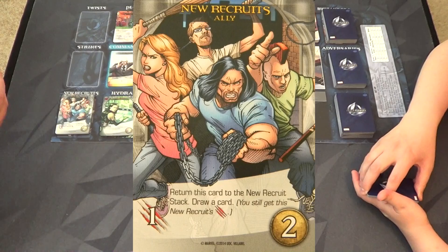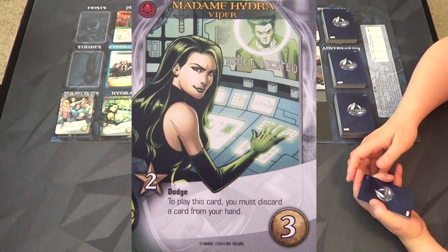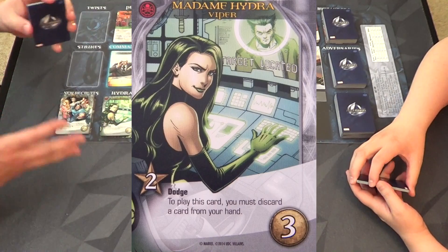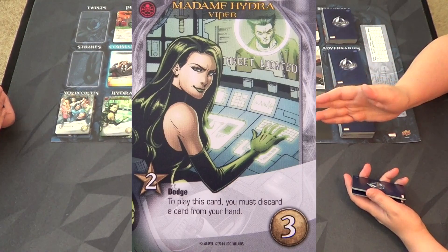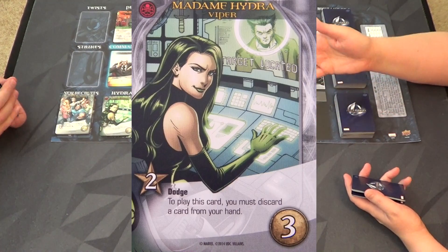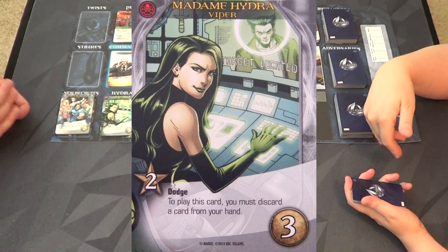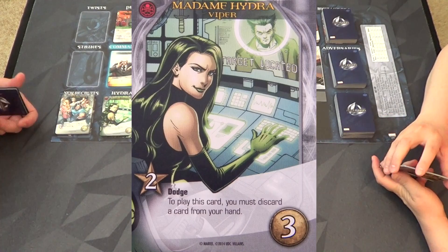Then there's Carmen, Madam Hydra, which we've really been enjoying - same cost as Maria Hill, but she gives two separate abilities, one negative and one more positive. I really like the dodge ability because if you don't want to use the recruit points you can just discard her and draw another card - that's what dodge does.